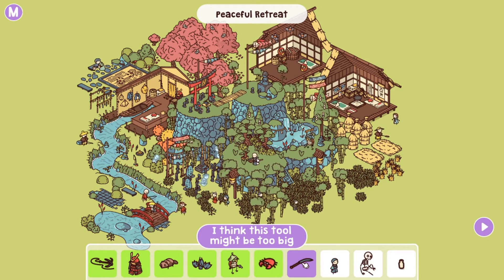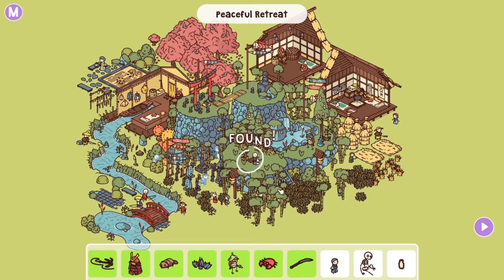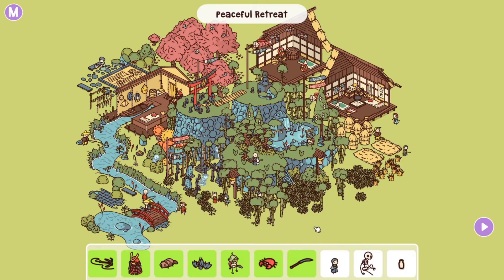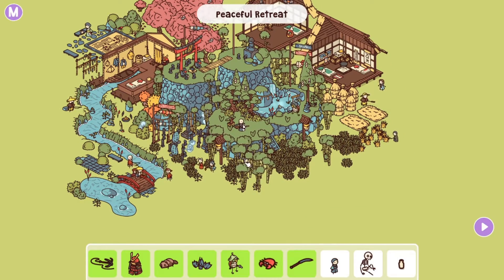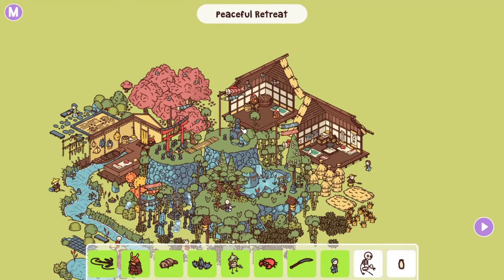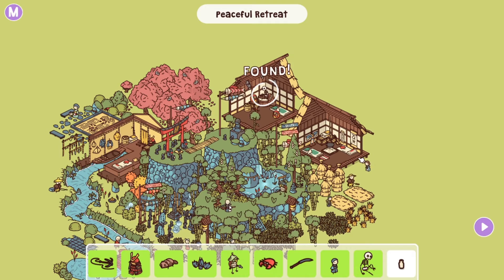I think this tool might be too big — the guy over here is trying to shape his bonsai tree but the tool in front of it is way too big. Found it. Is he hiding or is he just stuck inside the bamboo trees? There he is, I think he might be stuck. The big house over here looks abandoned with all the bats, but if you open the big container, out comes the guy. Found him.